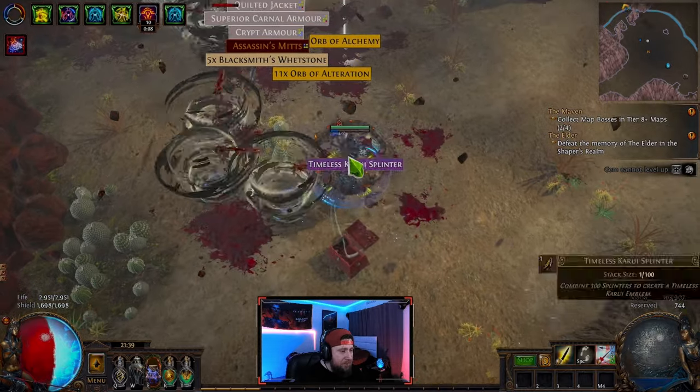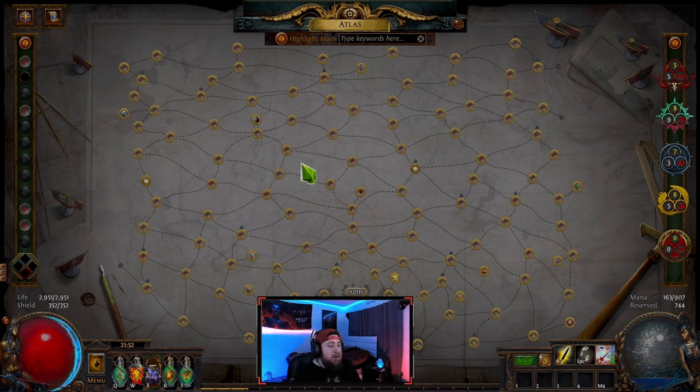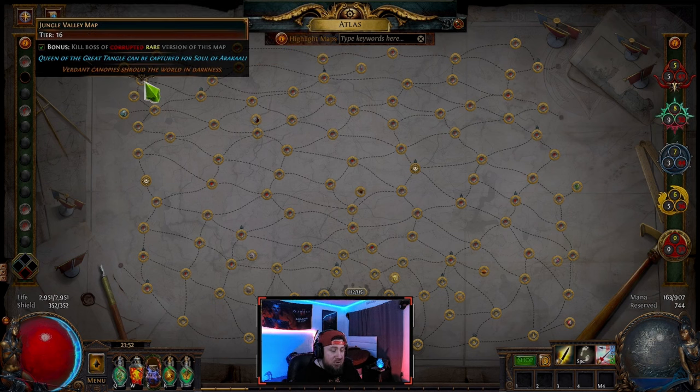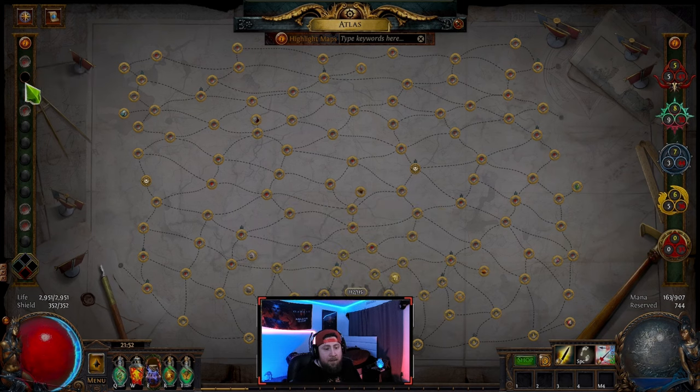On top of that, with this strategy we're going to need a lot of map sustain. When you look at your atlas tree, you need really linear maps that are straight to the point and can get you to the boss quickly. I have chosen Mesa paired with Jungle Valley. I'm at a slight disadvantage because I haven't got my other two Void Stones — I definitely encourage you to get all four Void Stones before really committing to this.